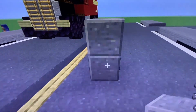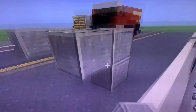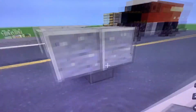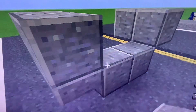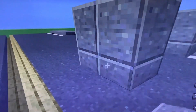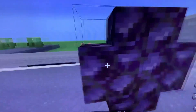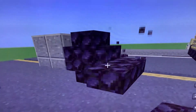First we are going to place down the polished andesite blocks — make them look like this. Then place the andesite slabs under each block. Then place the blackstone stairs for the wheels, and then on the front use blackstone slabs for the bumper.